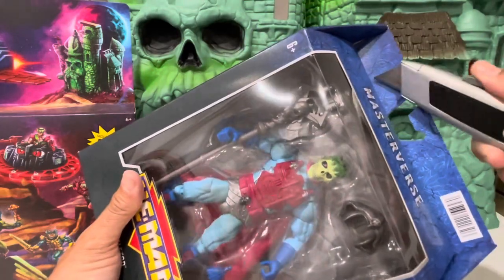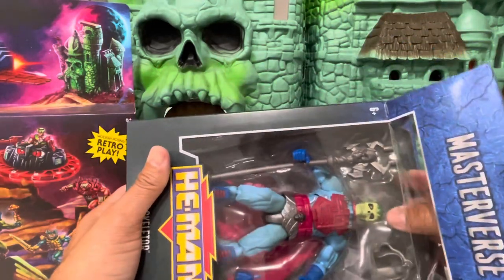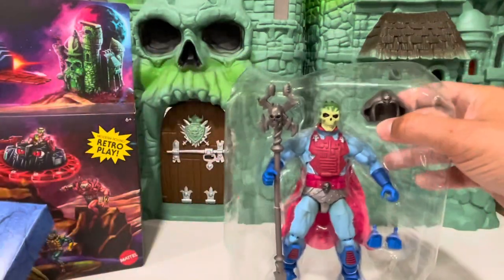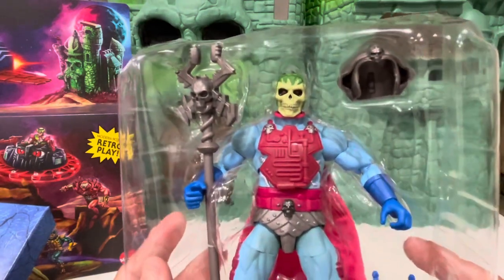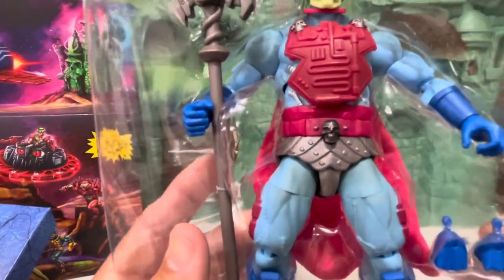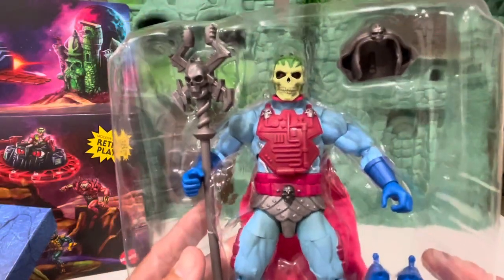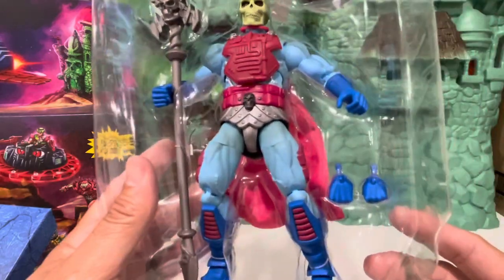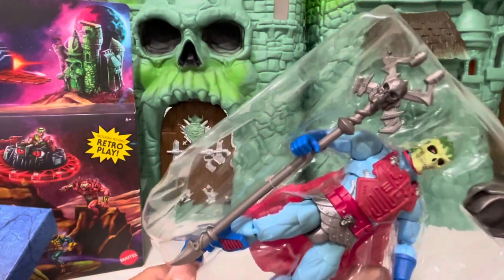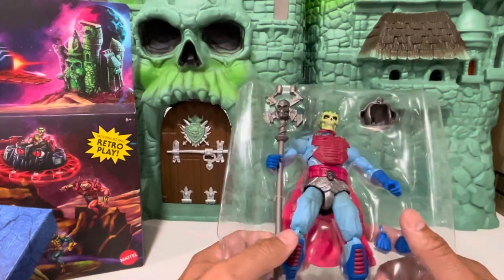Let me get this open in front of you — there's the tip strip right here. I picked them up tonight; they had a few, like four in a case. There he is! I think he looks pretty cool, though they do this weird weathering and it just looks like dirt on him, like he was playing in the playground. He'll have two fists, an electric guitar — he no longer has a Havoc Staff — and a helmet.